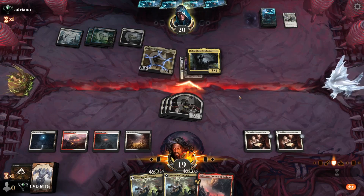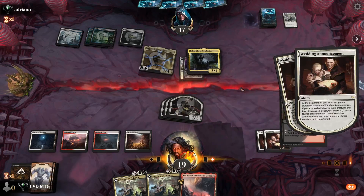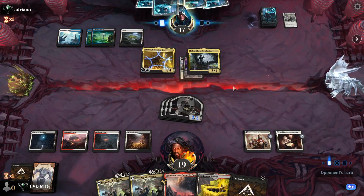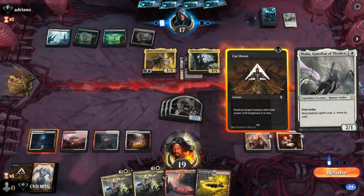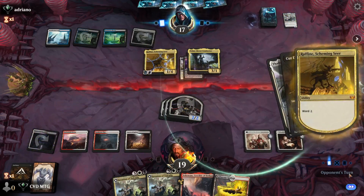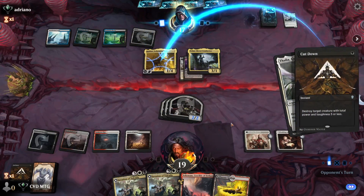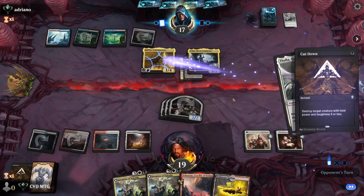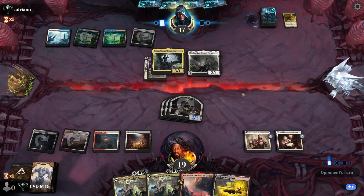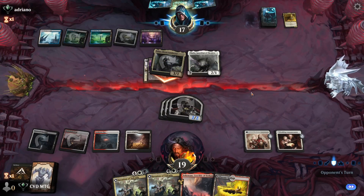I think we just attack with everybody here. We draw and cast the Cut Down, auto-pay. They get their Thalia down. Still just our Cut Downs in the graveyard, so these Invasions of Tolvada are definitely not looking great.